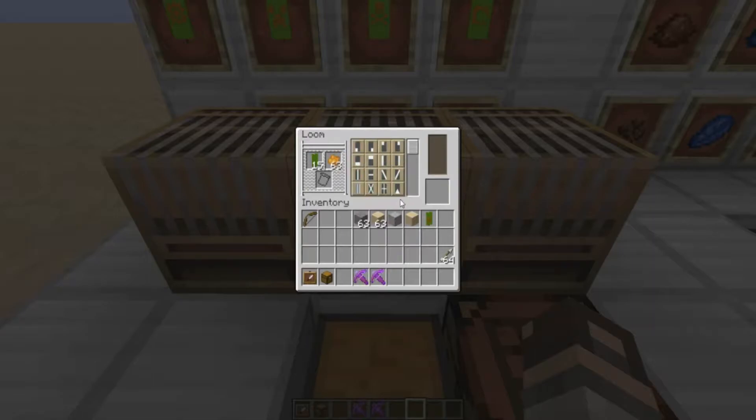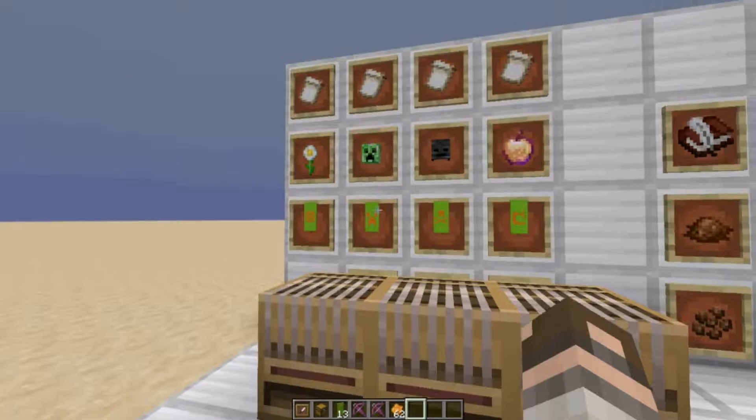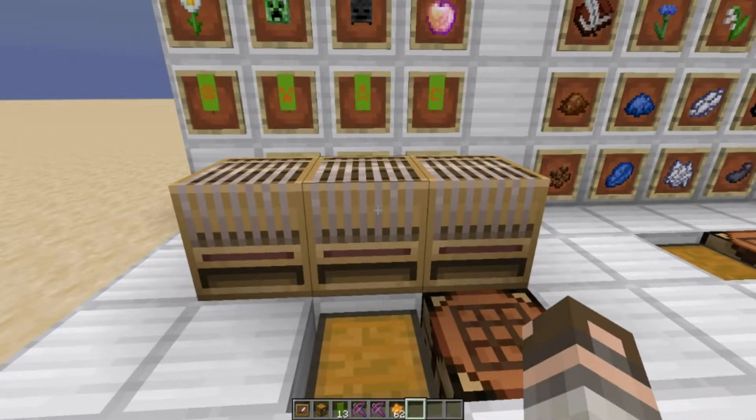The loom also replaces having to google banner patterns — you just stick your dye in, stick your banner in, and choose your pattern by clicking on it. So much nicer! This makes banners way more accessible to the average player, including me. I very rarely touched banners before because I didn't want to follow convoluted crafting chains. Now I can actually use them.